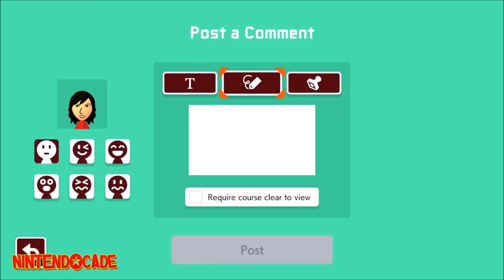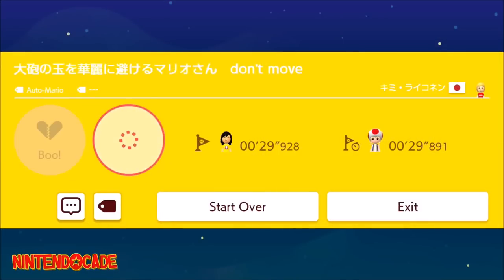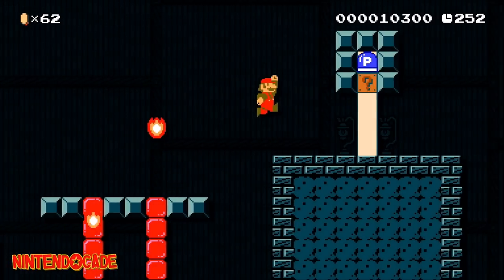Posting your first comment on a course gets you the Banzai Bill shirt, then giving your first like on a course unlocks the Goo Goo Onesie. Be aware this does not include multiplayer versus and co-op in network play.